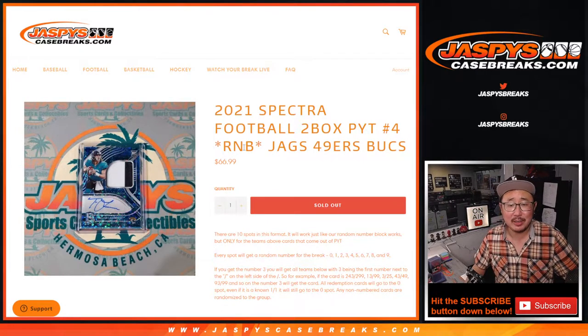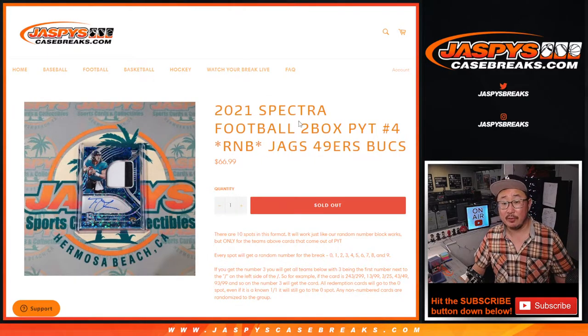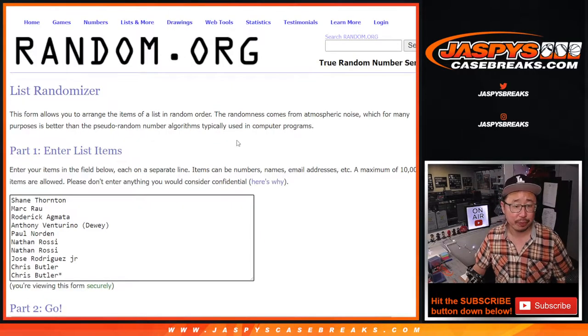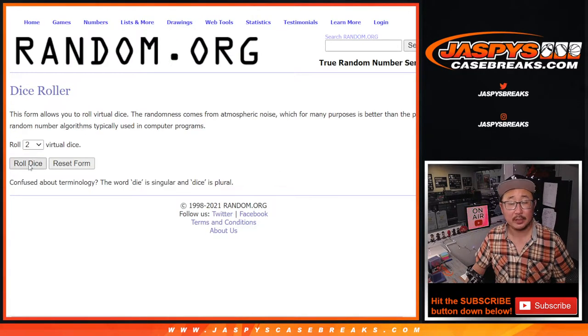Hi everybody. Joe for Jaspi's CaseBreaks.com here with a random number block randomizer for those three teams right there for Spectre 4. That's going to help unlock that break, which will be in a separate video if you're looking for that. Big thanks to this group here for making this happen. There are your numbers right there. Let's go.